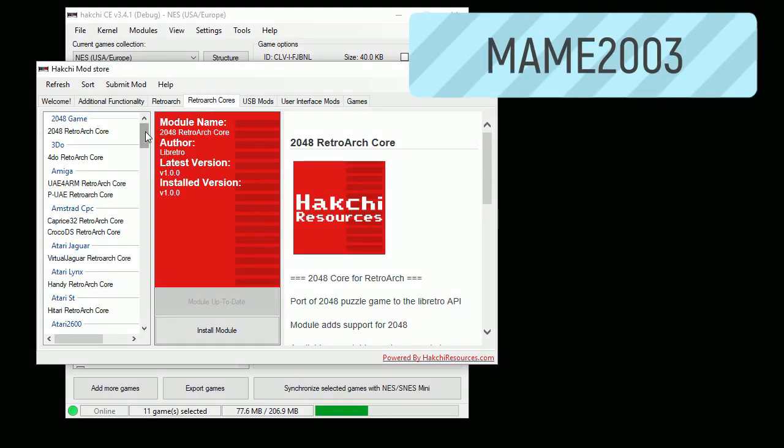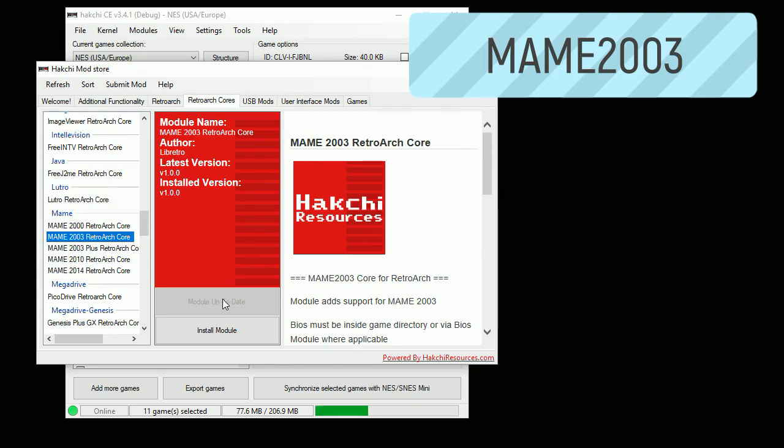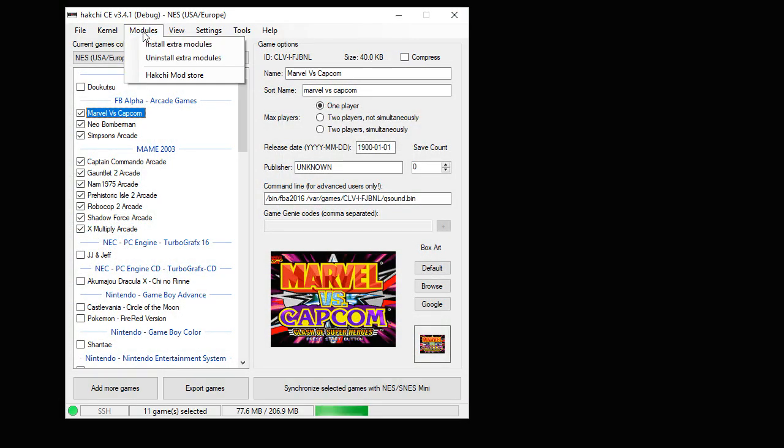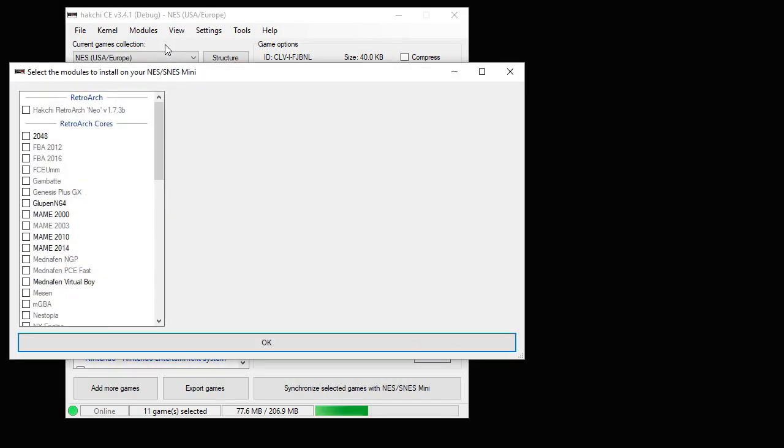Scroll down to the MAME 2003 core. Once again, hit the button that says download module. After that's done, close out the store and go back up to your modules tab, then install extra modules.